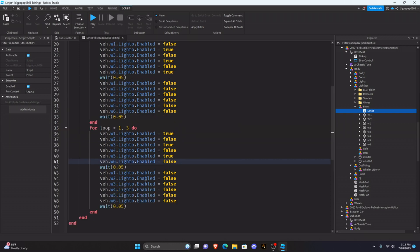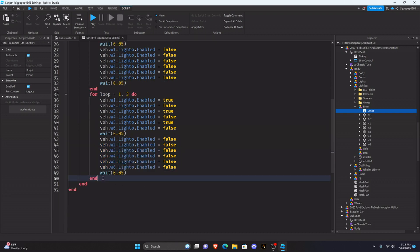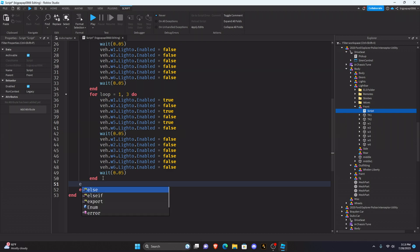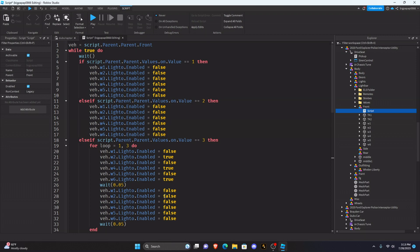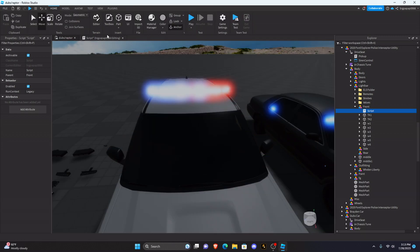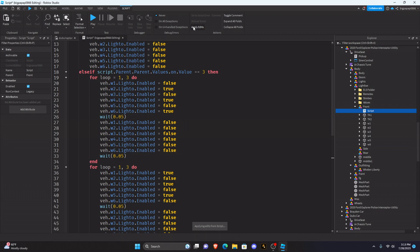So basically that's it. Copy the one that says all false, go to the first end, hit enter, hit backspace, type else, and paste it — so it has to be all false as the else clause. Pretty much what you've done is just scripted the first thing of your Leidos. Go ahead and hit Apply Edits and exit out.